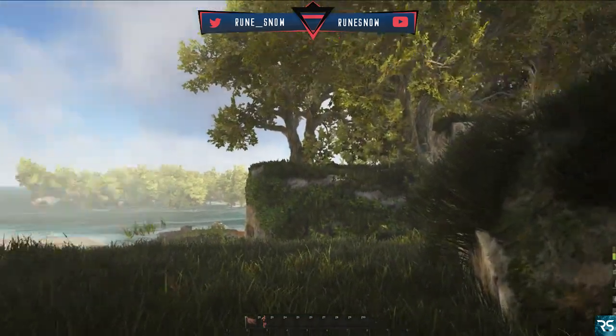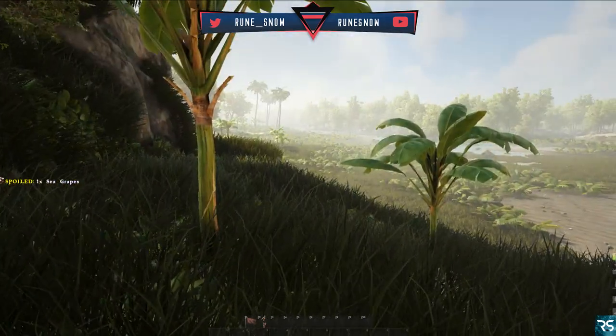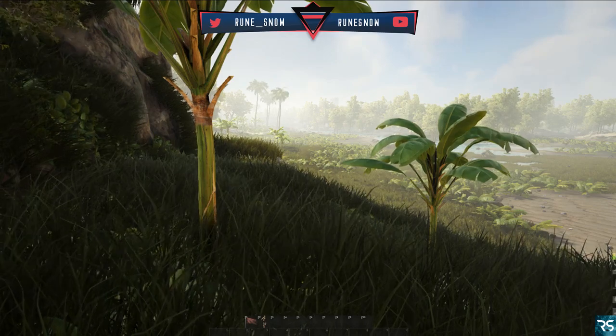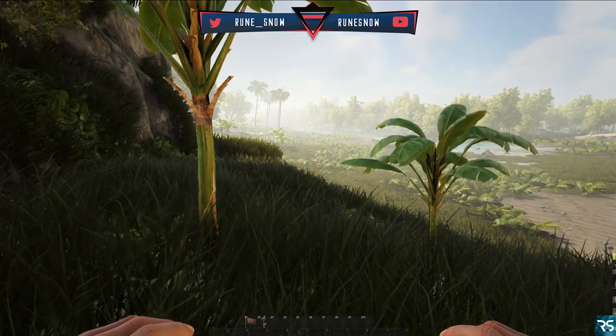So there you go guys, those are the two trees. It's really simple — you just start hitting those and you get some wood. Thank you for watching and I hope you enjoyed. Hopefully this will help you get the free wood that you need without building stuff.